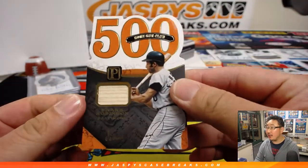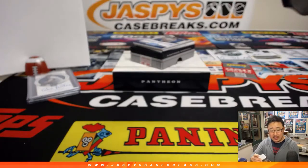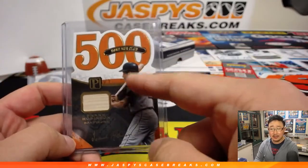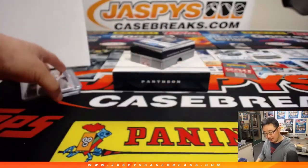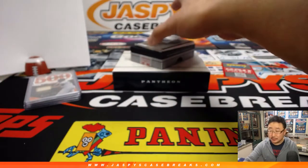500 Home Run Club — it's a piece of Frank Robinson's bat, 45 out of 49. He recently passed away. Derek P with number five, last spot mojo. When he passed away, I didn't realize he's the only player to win MVP in both the AL with the Orioles and the NL with the Reds. No one else has ever done that — just one man.